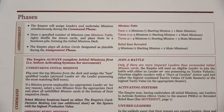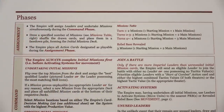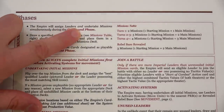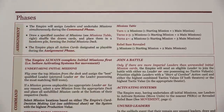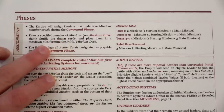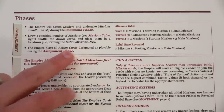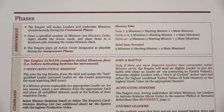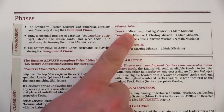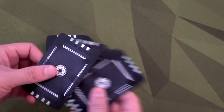Just like many Fantasy Flight games, the game is set up in sets of phases. We're going to start in the assignment phase. Here are the solo rules for the Empire — the Empire will assign leaders and undertake missions simultaneously during the command phase, so we don't have to worry about picking missions for the Empire yet. What we need to do for this phase is draw a specified number of mission cards from the mission table and place them in a face-down pile, shuffling them to form the initial missions deck. In turn one it says we're going to have two missions: one starting mission and one main mission.